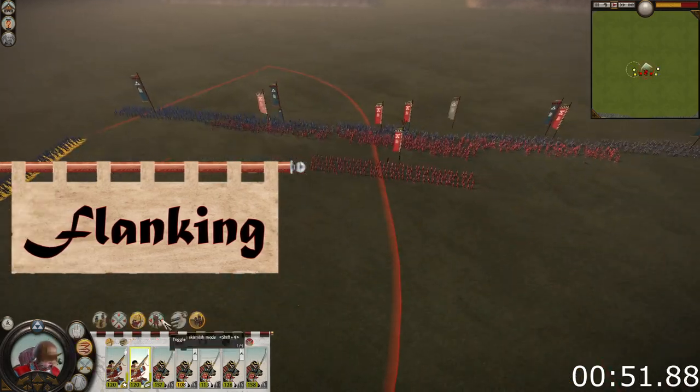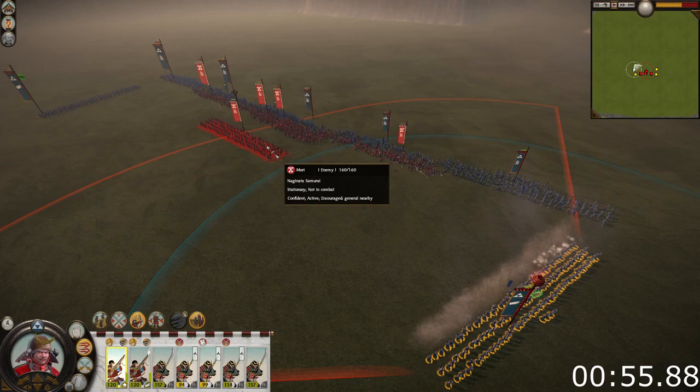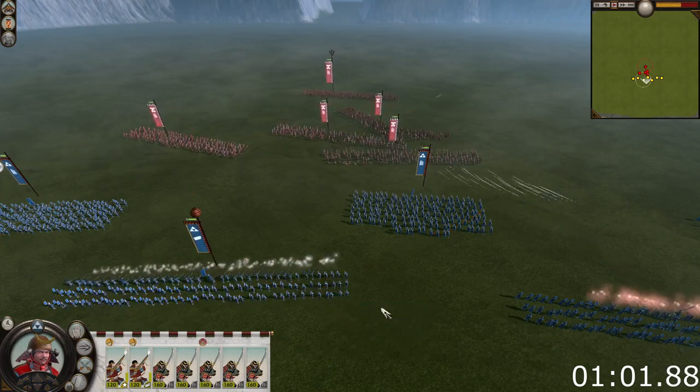The second is to have your matchlock units wait behind your troops on the flanks, and as soon as the front lines engage, have them swing around the flank and shoot the enemy in the flank or the rear. The third is to intentionally leave gaps in your front line which your matchlocks can shoot through.